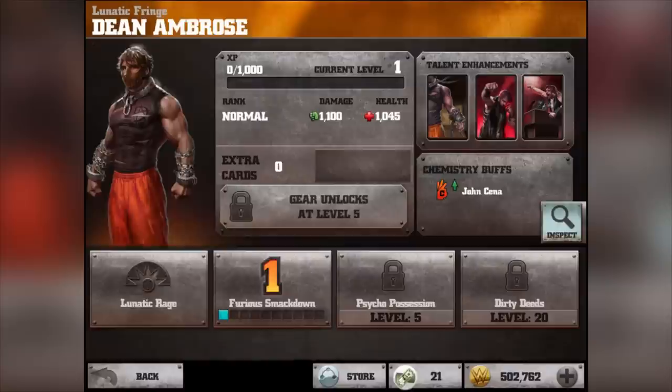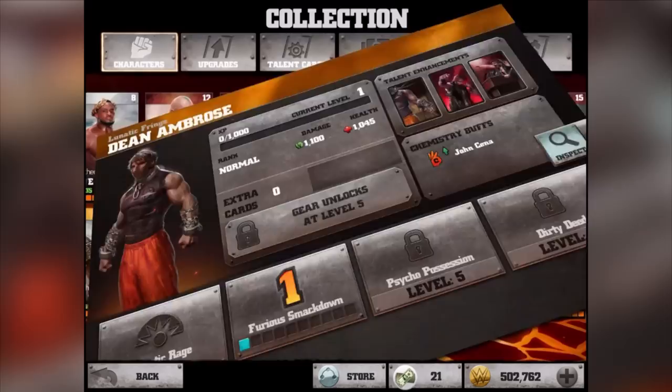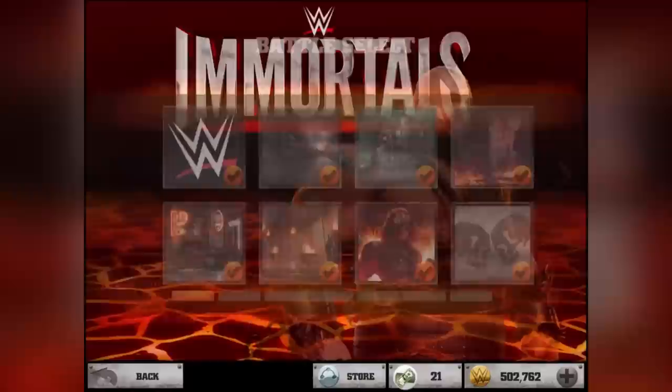I can't even do the second special moves yet. What I'm going to do is show you the pack now, and when I level them up and get all their moves, I'll show you all their moves as well. I'm still trying to level up Stephanie McMahon to level 20. Then we'll show you all the moves for both the silver and gold cards.